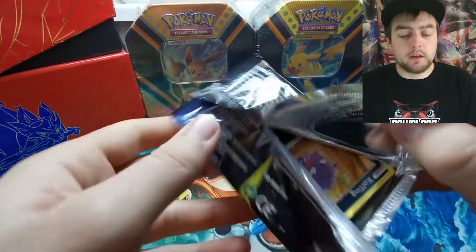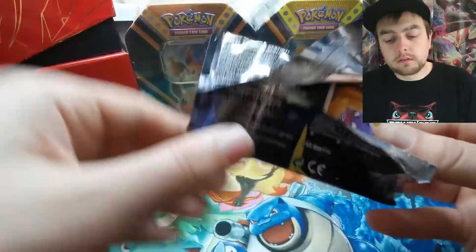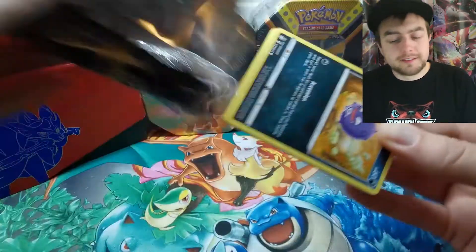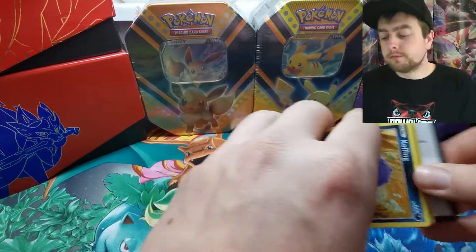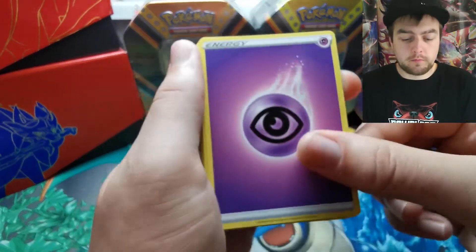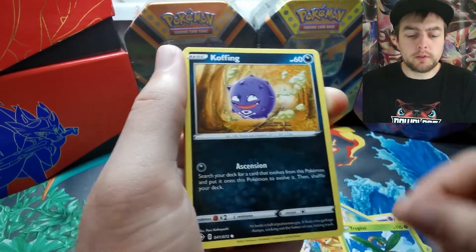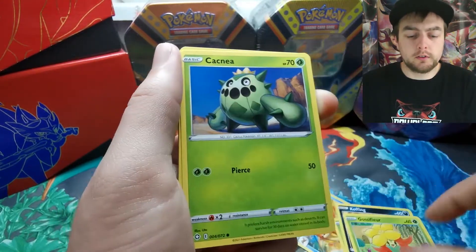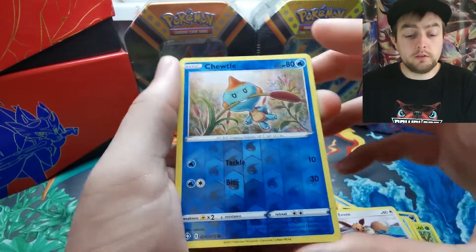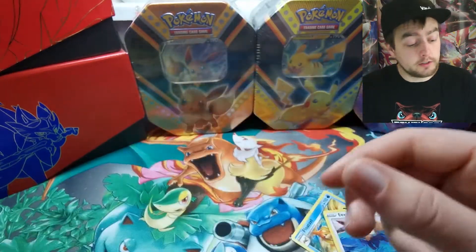Last pack — can we get a little bit of last pack magic? If it wants to come out of the pack we can call in the corners. Pulls: Rotom, Floatzel, Tropius, Koffing, Gossifleur, Cacnea, Ditto, Eevee — Eevee is the reverse holo — and a Professor's Research, non-holographic.